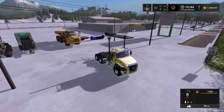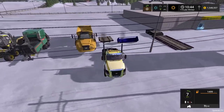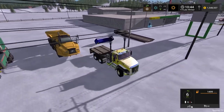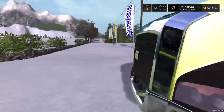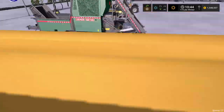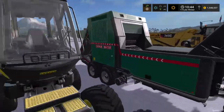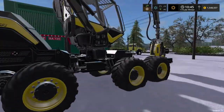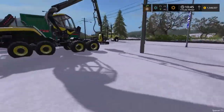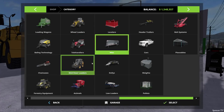We're gonna be using the CAT CT660 — one of my favorite semis in the game — for all our trucking needs on this map. Let me show you what we bought: we got equipment for mining, we have the chipper and the Scorpion King, some logging equipment, the Bear Necessities, a snowblower, and I also just got a box plow.